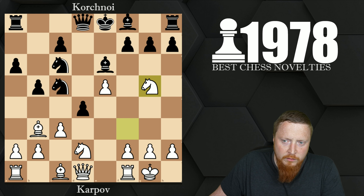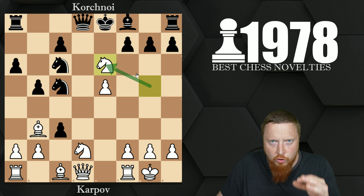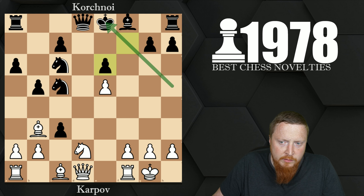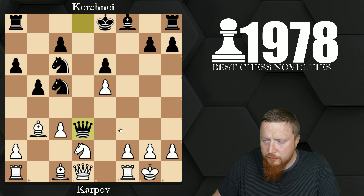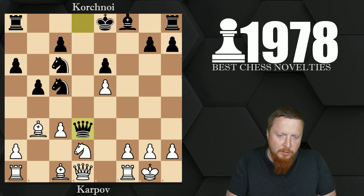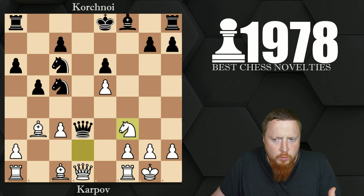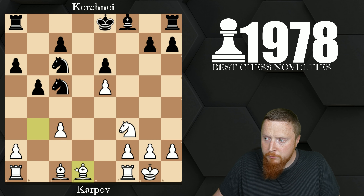The game continued: d takes c3. White's idea is to get rid of that strong piece on e6 — it was a good blockader of white's position. After this move the black king is a little bit weaker. Pawn takes here, but Korchnoi defends brilliantly: queen d3 — a great, active move. I don't think many other players would have been able to defend with such brilliance; they would have folded. Bravely just saying: right, I'm going to come for the pawn. Karpov played knight f3, the queens came off, Karpov had an advantage with the two bishops, but Korchnoi showed his brilliant resistance and drew.